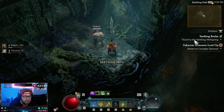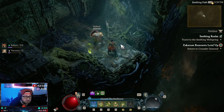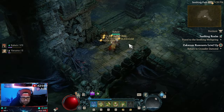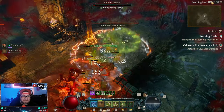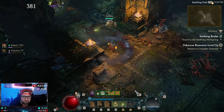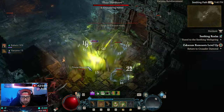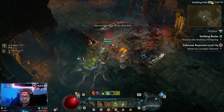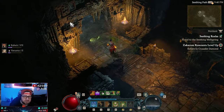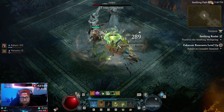You come in here — the objective is 'Travel to the Seething Wellspring, level up Zakaram Remnants, return to the Crusader.' You're going to get these Zekram Remnants as you're killing monsters. We don't necessarily have to kill every monster in here — it acts kind of like a dungeon or a nightmare dungeon. The Realm Walker doesn't spawn at a specific time; he just roams different areas, so it's a bit of a waiting game, but once he's there you come with your party and knock it out quickly.